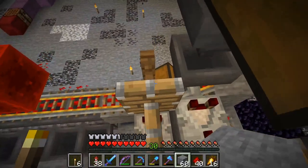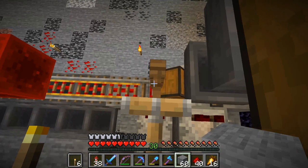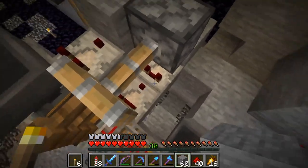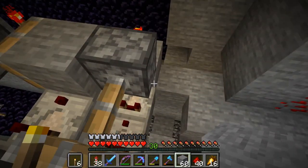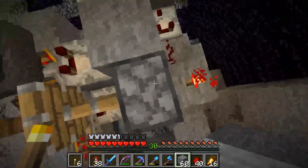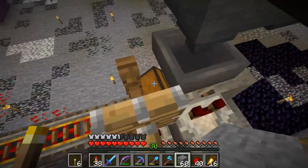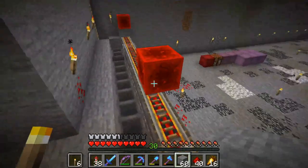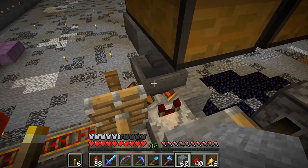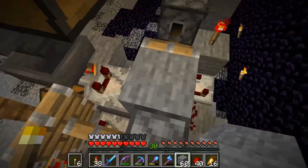The loading station is done and this is the same design as in the other smelter. How this works is we have a detector rail here that is read by these comparators powering this block, and that would turn that torch off and force this piston to retract letting the minecart chest go. We also have a comparator on that hopper.